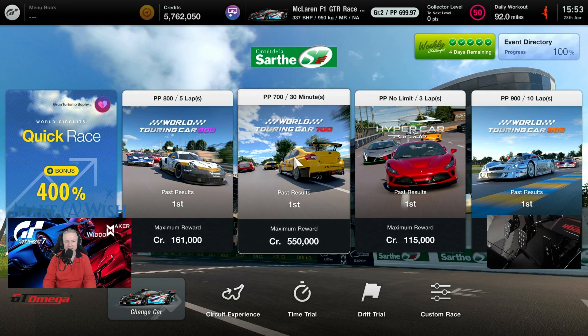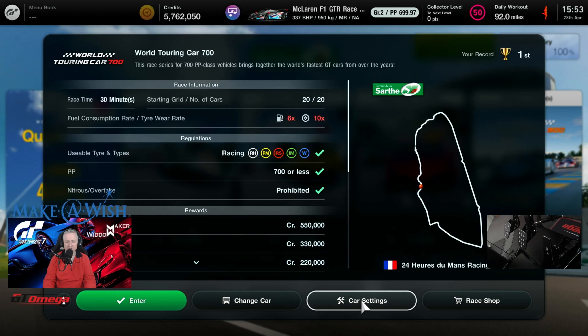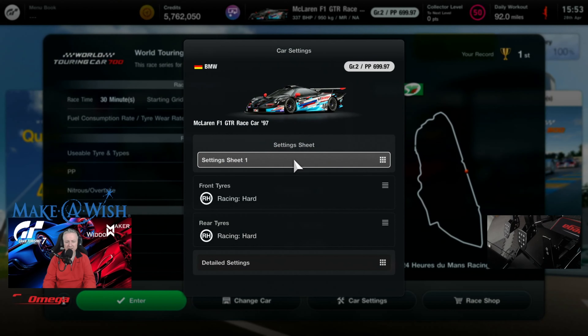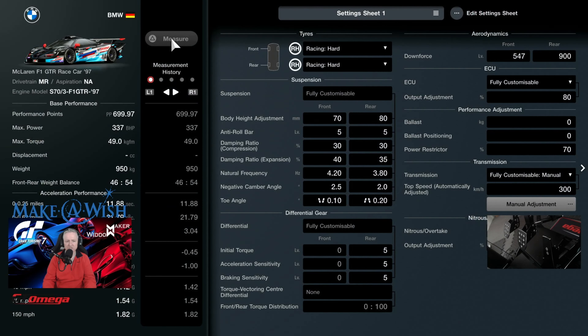We arrive at the race, taking the World Touring Car 700 option. This is 700 PP or less using any racing tires - it's a 30-minute race, however many laps it takes. You do it with fuel at six and tires at times ten. It is one of the grind races you should run lots and lots of times to earn credits. Our approach is to use a different car every time to find a more interesting way of grinding those credits.